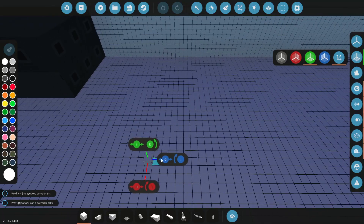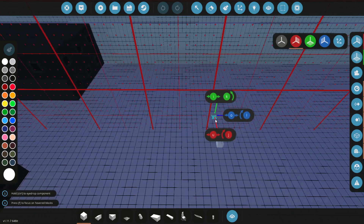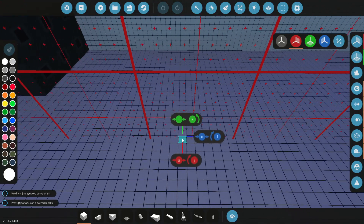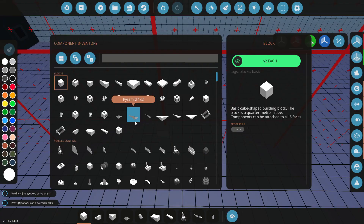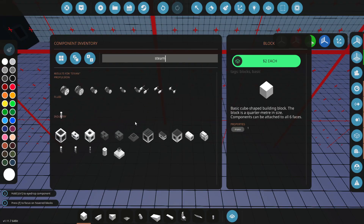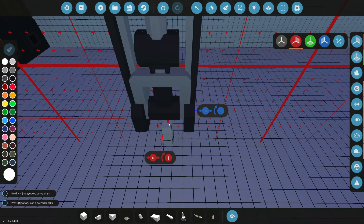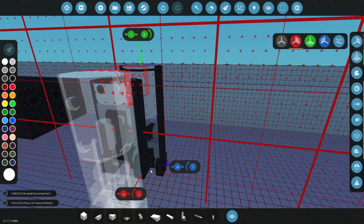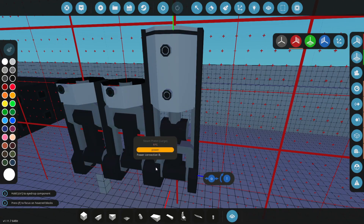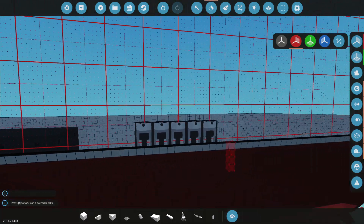Let's go and start building our little engines on both sides. It's gonna be a singular engine to begin with, and then maybe if we need another one we can go from there. Let's type in 'steam' really quickly. We then need to get ourselves some pistons - we're gonna go for large ones and shove them on here. So there's one, two, three, four, and five. I think we're gonna go with five.